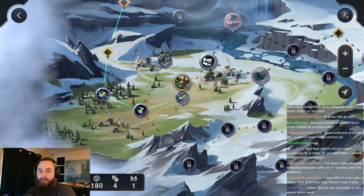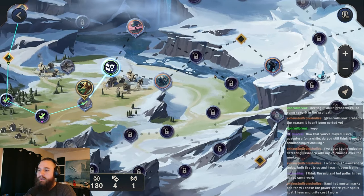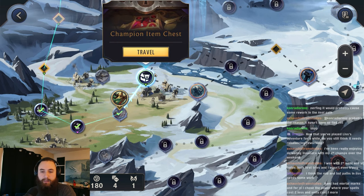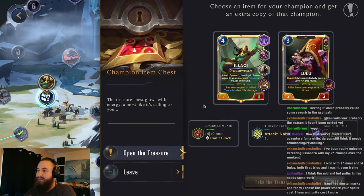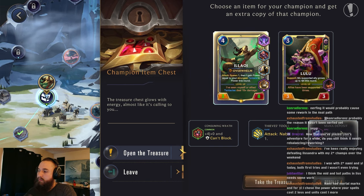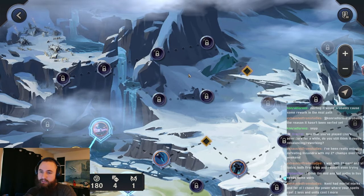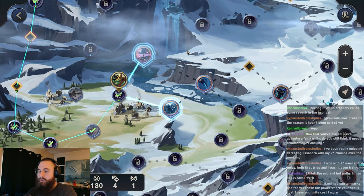I think both mid and bot paths need some work. They've been okay in my experience. Nami had mortal marks, and for Ysak I chose the power where your spells cost two less and units cost one more. Yep, both of those would definitely work out. We'll go for mana deposit. Yeah, the top path is definitely the easiest. So if you want the easiest time, definitely go up there in most situations. But I've been able to win on both the other paths, it's not too much more difficult.